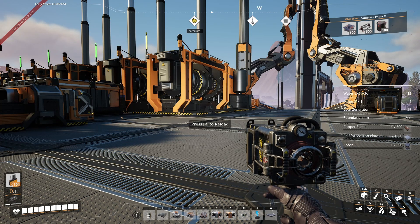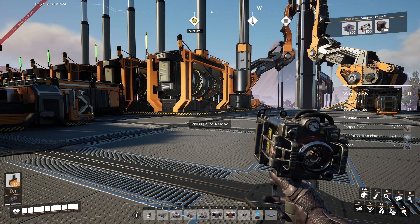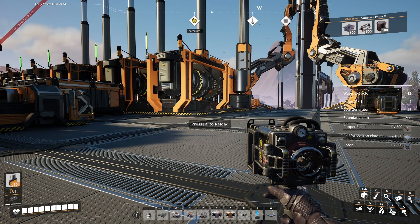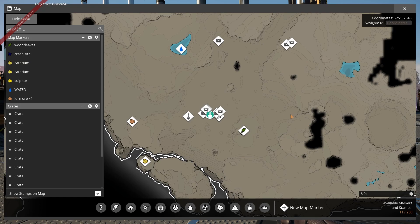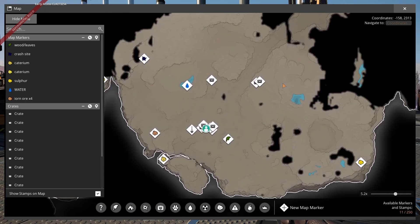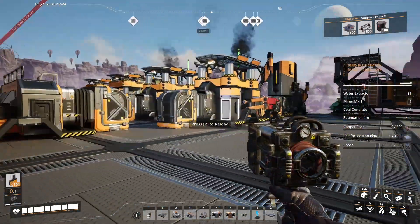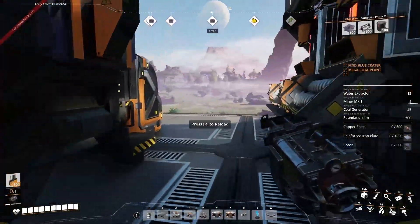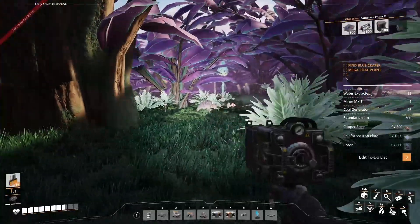You're probably wondering where to build such a huge power plant with four coal nodes and a lake big enough for all the water extractors. After exploring the map, with a little help from the internet and the Satisfactory community, I found that the Blue Crater is the perfect location. Opening up the map, I can see it's somewhere in the direction I haven't explored yet — quite a walk, which is why I want the blade runners. Let's head east and find the Blue Crater.